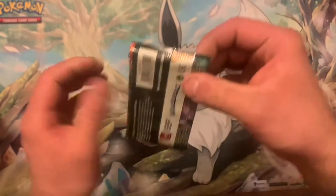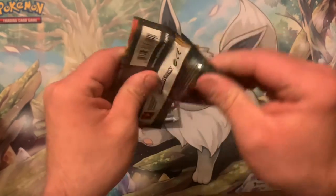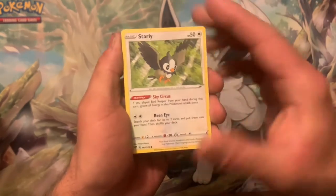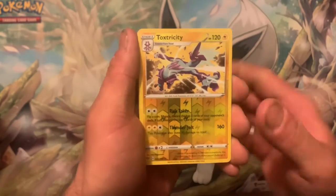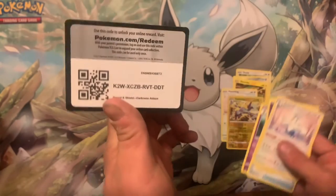Second pack of Darkness Ablaze. What is it — premium collection boxes not very good, is it? We got a Starly, Skarmory, Pansage, Electrike into a Fletchling, a Reverse Toxtricity and a Swanna non-holo. Oh boy.